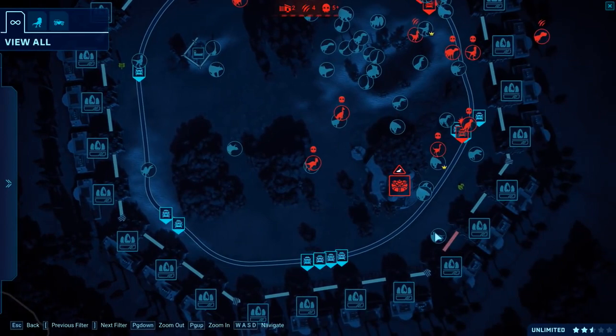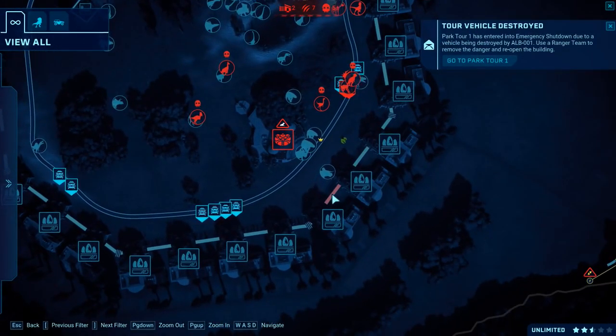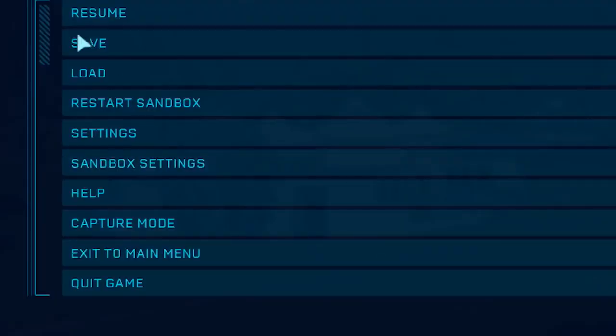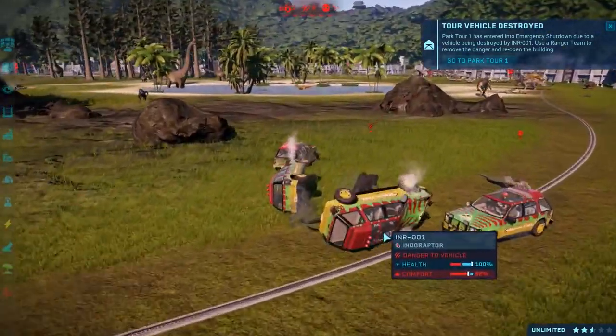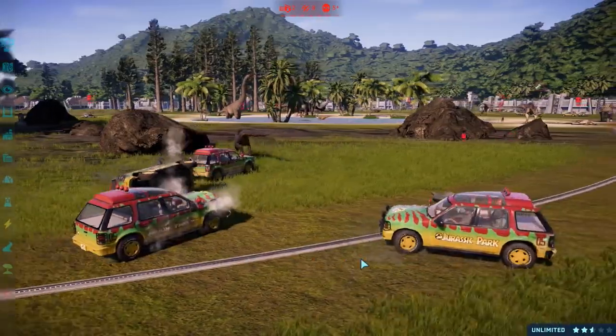Where is the Compy? We've got a Nasutoceratops trying to break out — that's interesting. Let me just make sure that escapes don't happen. We're back in. Indoraptor is just tearing apart all of these cars — I mean, come on, it's a killer dinosaur, right? Look at that. He's performing.